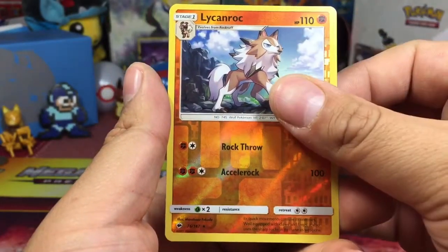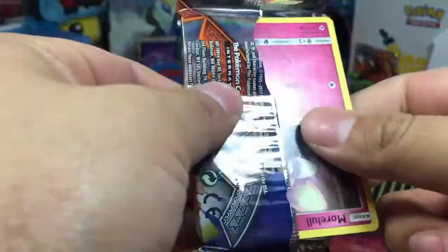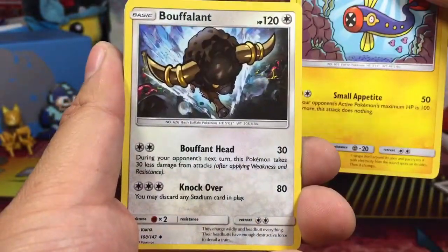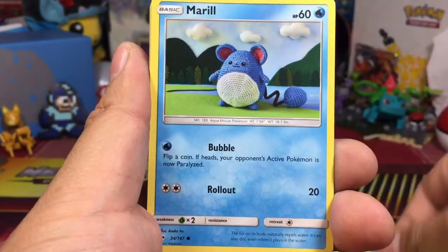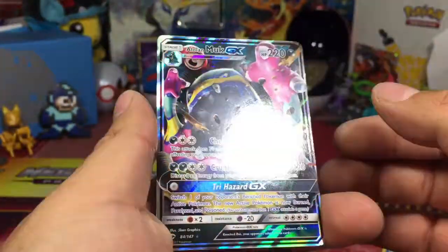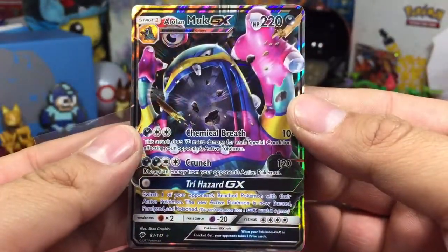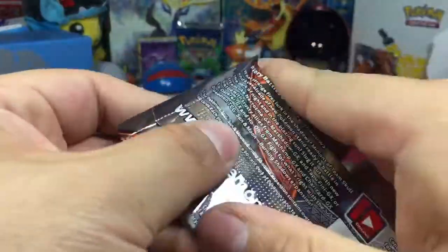Back to the task — we got an Aromatisse regular rare. Third booster pack, and like I said, this method of purchasing booster packs has not served me well. We got a fire energy, Electrike, Bouffalant — that's so cool, I like that Bouffalant — escape rope, Caterpie, Murkrow, Rhyhorn again, Sandygast, and then a reverse Murkrow. Oh — we got an Alolan Muk GX! I did not know Muk ascended to the ranks of a GX. That's pretty cool.